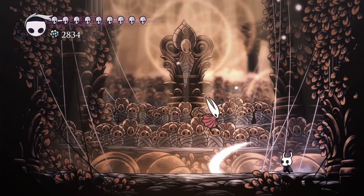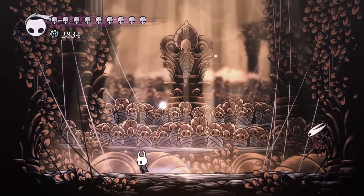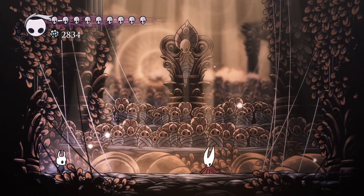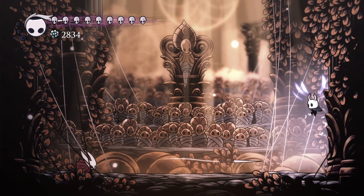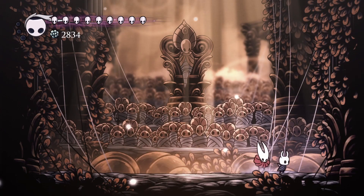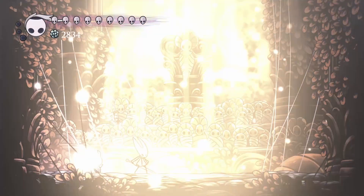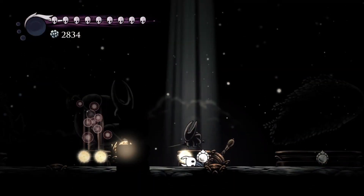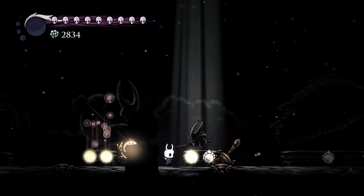Grubberfly's Elegy gives you so much range, but it doesn't hit very hard, so you just take your time. She has very few ways to really get to you without giving you good reaction time. Hopefully that was helpful.